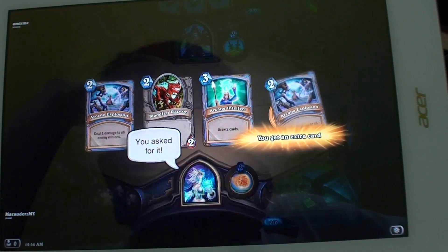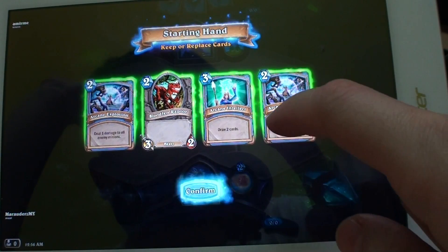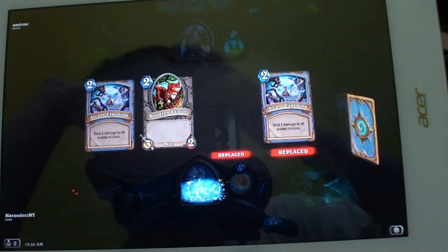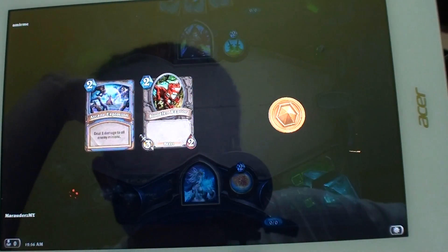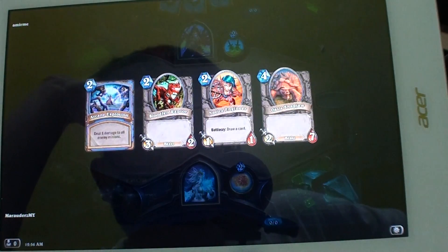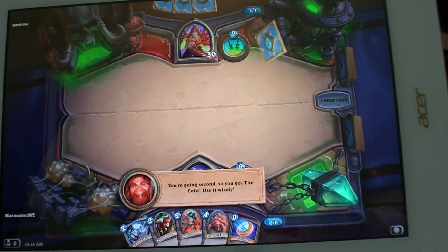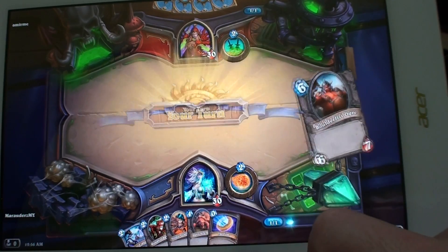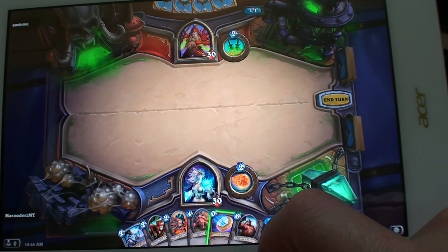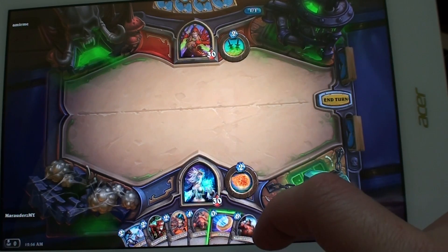I have no idea what I'm doing. Let's see — how about replacing this one and this one? I have no idea what it is. 'Gain one mana crystal this turn only.' That's interesting.